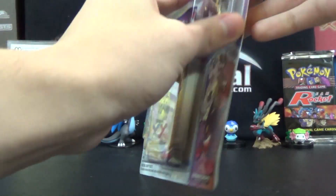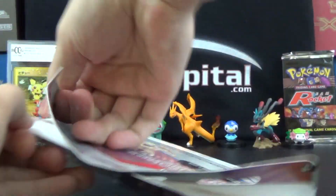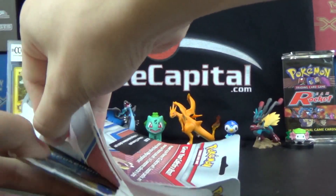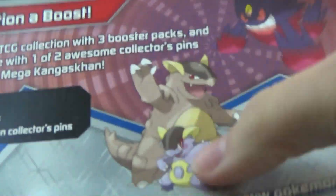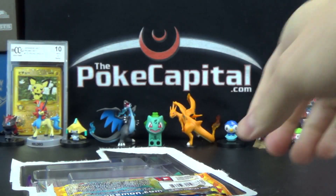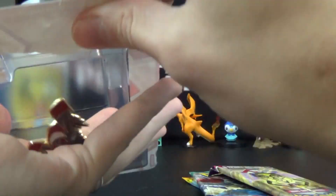I know he opened this up yesterday, I believe, and I'll have an annotation to his opening later in the video in case you guys want to see a second one and see if he did better than we did. Later today — I know this video is up earlier than usual — we will still have an upload at 6 p.m. Eastern, which will be an official battle against Exalted Pokemon using the Mega Gengar pin blister, which I have right over here. So make sure after this video, check back at 6 p.m. Eastern and we'll have another video up for you guys to watch.